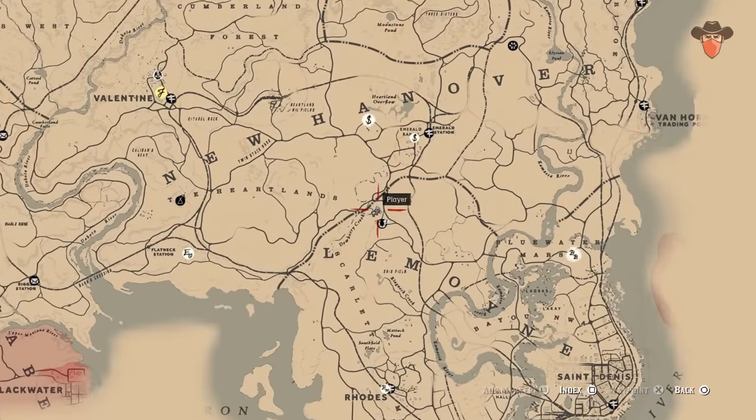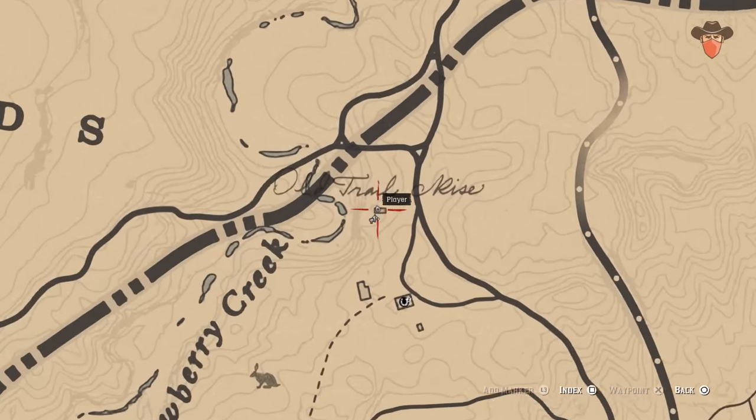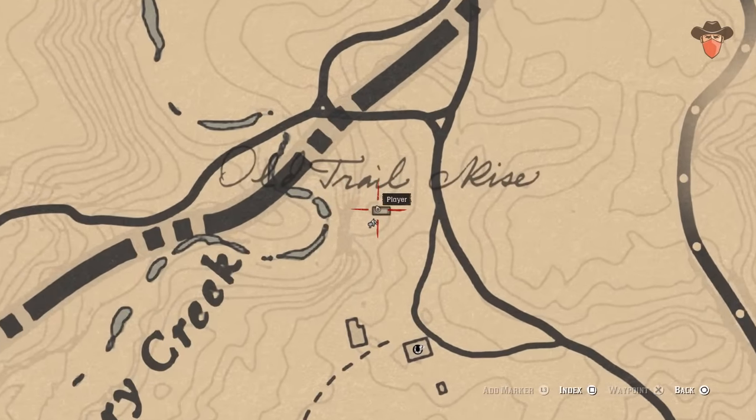You can find the next one in a dilapidated house next to Dewberry Creek. Go into the basement and open the wardrobe to find it inside.